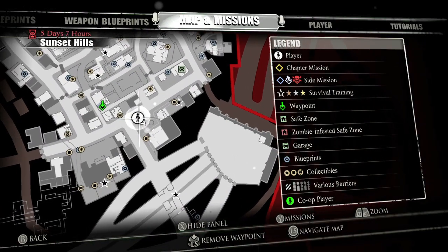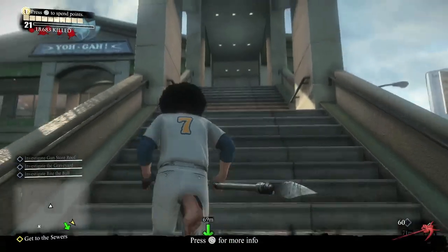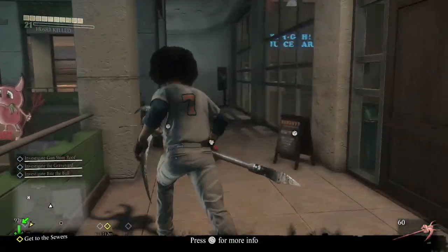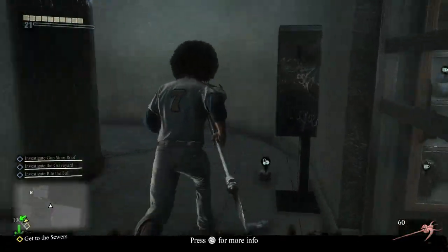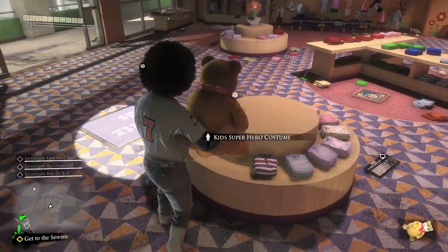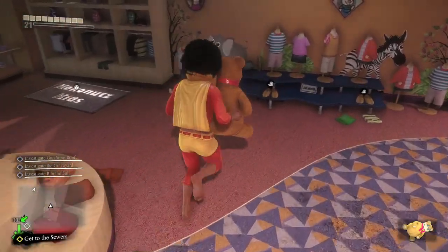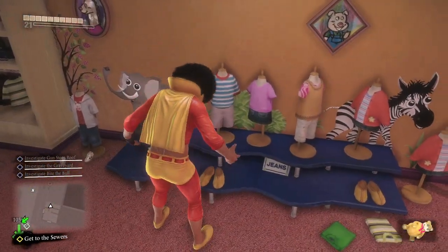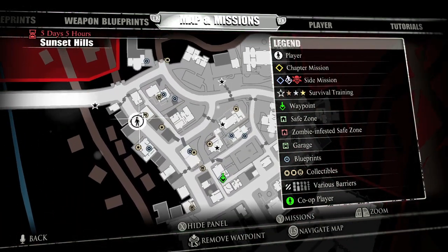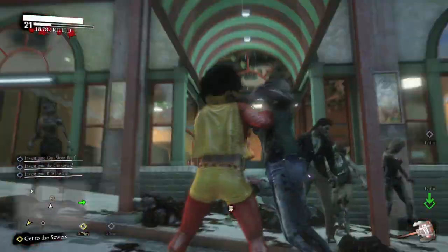Moving on across the street is where the gym is. Head upstairs and you will find the Coconuts kids clothing store. Inside is some kids clothing reminiscent of Dead Rising 2 — you have the kid superhero costume, robot bear, and the kid super hat. There's also a Blanca mask there that counts as a clothing item — I thought it was a weapon so I didn't pick it up, but you might want to grab that.